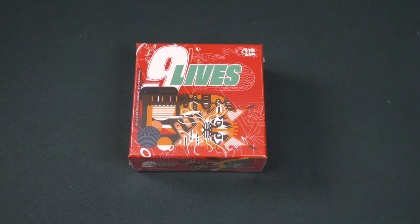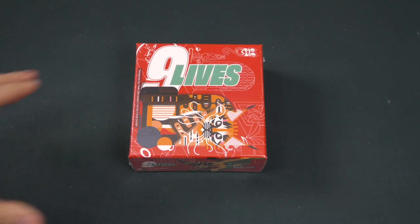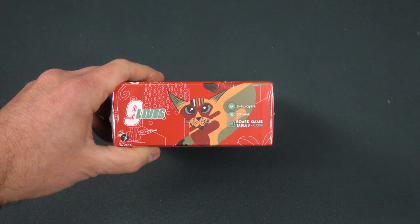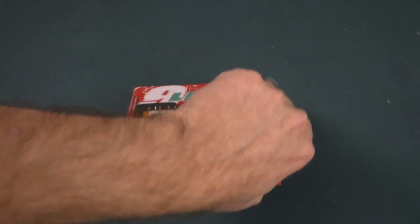Hey there everybody, it's Mike Delisio with another Dicetower Daily Unboxing. Today we're going to be taking a look at 9 Lives. This is coming from BoardGameTables.com, 3-4 players in about 30 minutes.